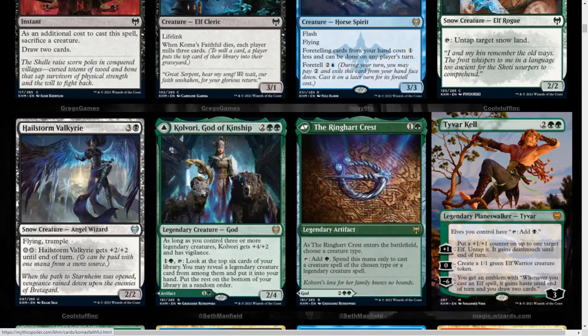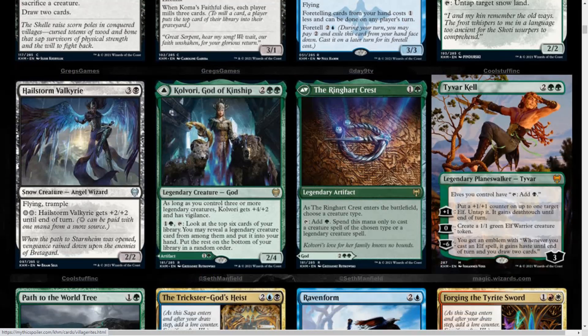Hellstorm Valkyrie, 4 mana Snow Creature Angel Wizard — that's a really cool creature type. Flying, Trample, and for 2 snow mana it gets +2/+2 until end of turn. We get Sculptor of Winter, which can tap to untap a target snow land.